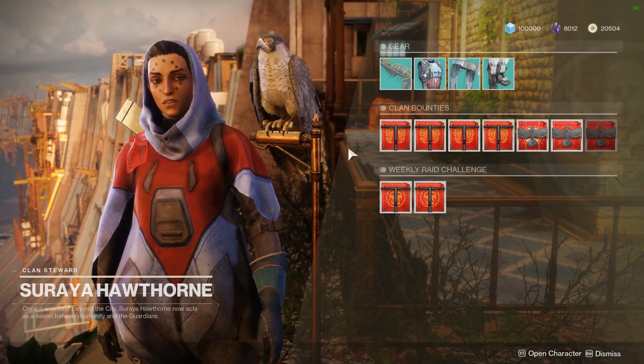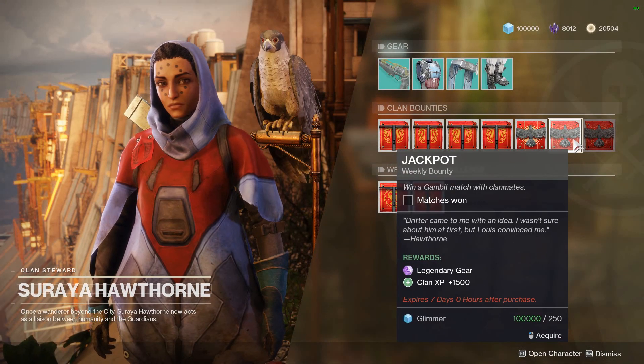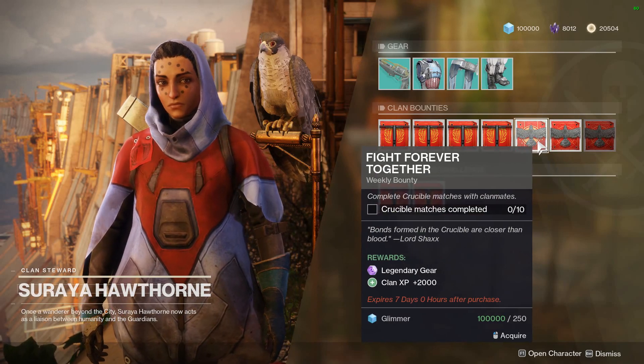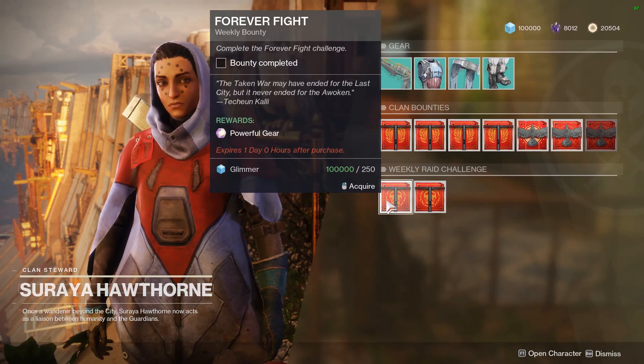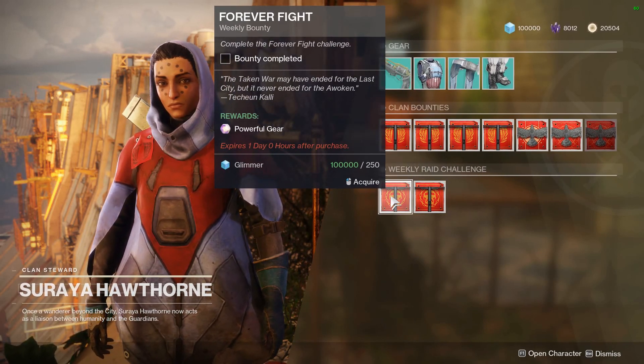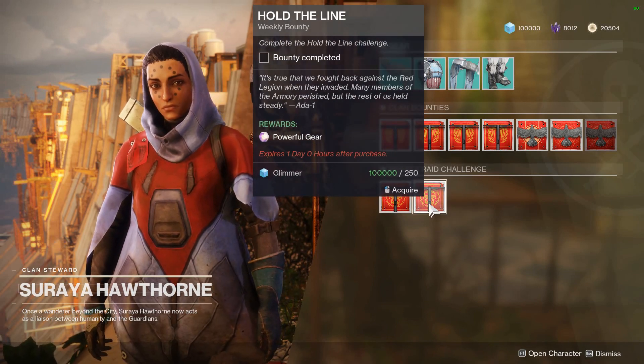Let's see what Hawthorne and her little bird friend have for us this week. We have win Crucible matches, win a Gambit match, and complete Crucible matches — those are daily. And then for the raids this week, we have Forever Fight and Hold the Line.